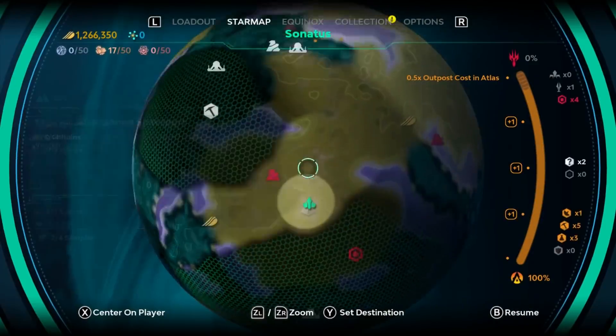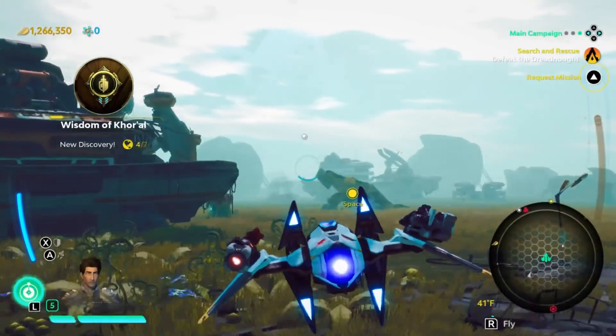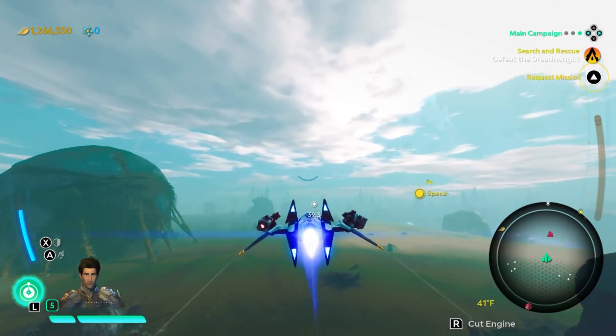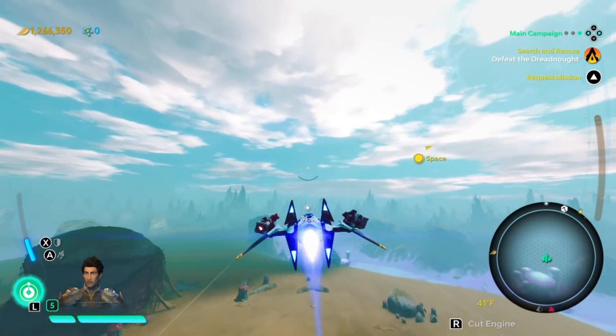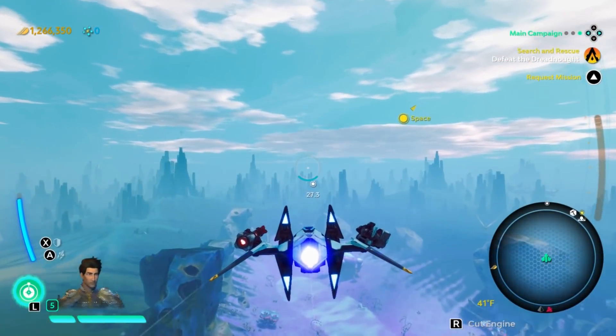Alright, so we're done with that. We got a couple other things, including an extractor. But yeah, I used protection armor. I should have - I totally forget I could actually just cheese this by maxing my elemental resistance when fighting these guys, because they always have elemental damage. I did that previously and he didn't do damage to me.